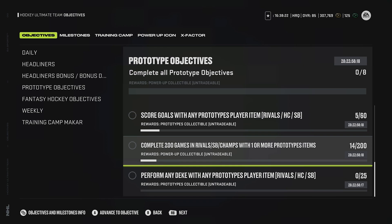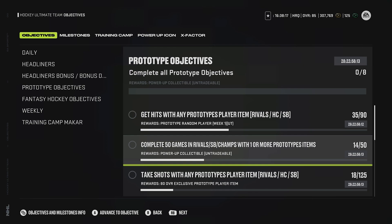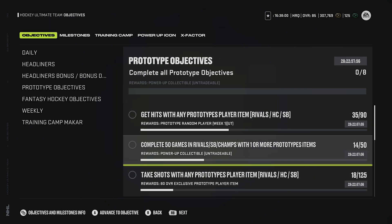In the end, you get four power-up collectibles total, which pretty much maxes out an actual MSP for you. So if you want, say, the Heischer 86 overall maxed out, all you have to do is get the prototype collectible, get their 82 overall version, just play with their 82 card, get these objectives done, and then you can fully max them out. You can just do it free to play - that's very good.